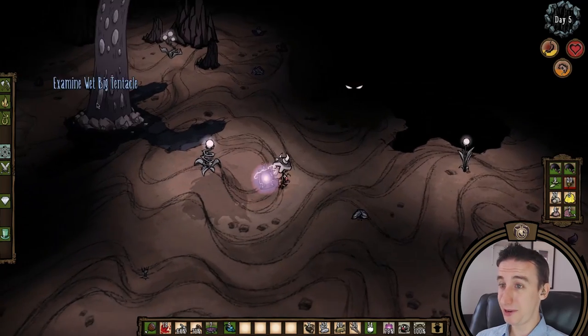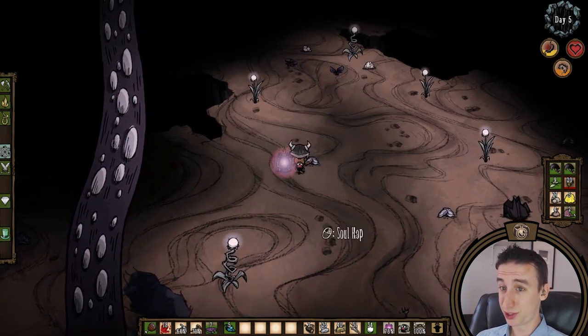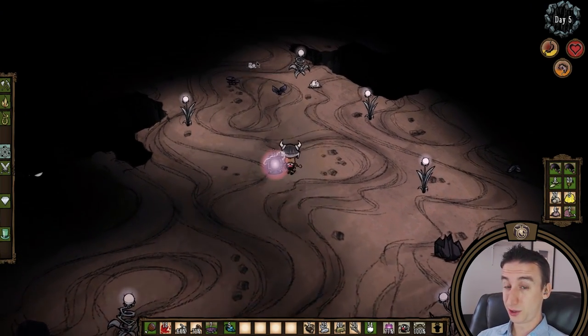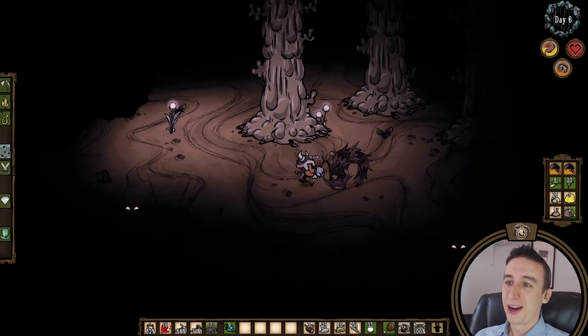Every baby tentacle will also drop a soul — basically a one-stop soul shop for Wartox. And once you discover the atrium, which is typically close to the ruins, you can soulhop over and smack the baby tentacles at the atrium entrance for souls basically any time.